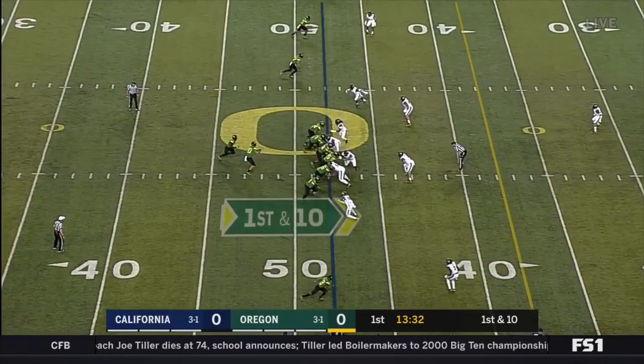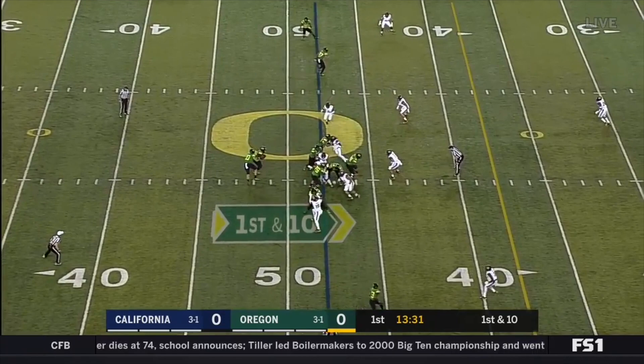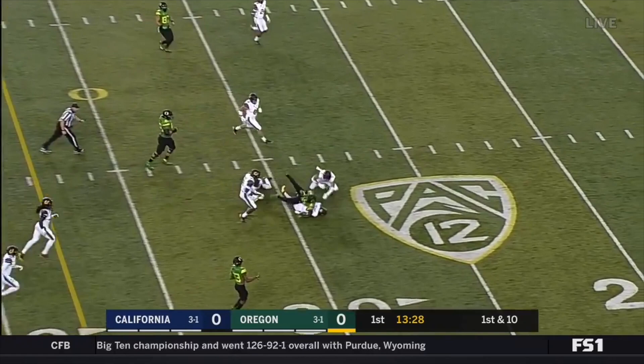Cal's moving two defenders around to try and mess with Herbert's reads. We can see here that at the snap, Evan Weaver's moving to the outside and Deron Brown's blitzing off the edge. The idea is that when Herbert sees Weaver hanging on the edge, he'll know he can't keep the ball himself, forcing him to hand it off, and then we've got the blitzing safety to clean up the cutback. As we run the tape forward, we see Brown hesitate as he tries to figure out whether the quarterback or the running back has the ball — but there's really no reason for him to do this because the scheme has Weaver on the edge to take the quarterback. Because Brown's coming from the outside, this little hesitation gives Freeman the lane he needs to get upfield.